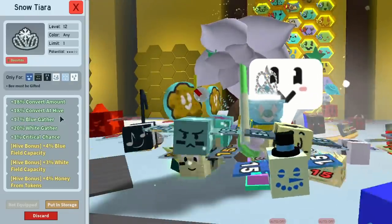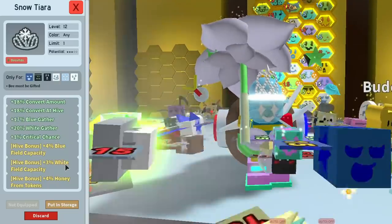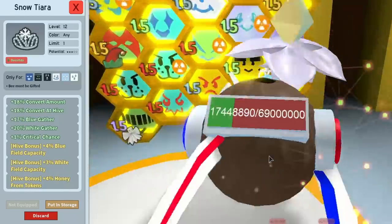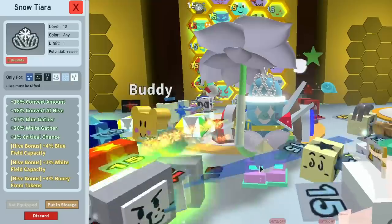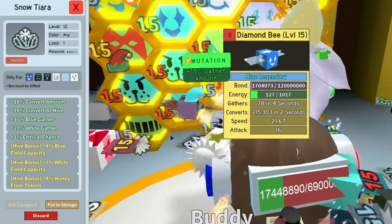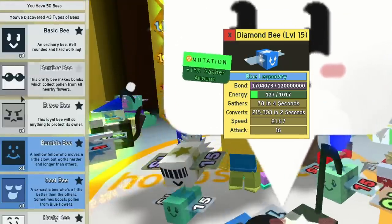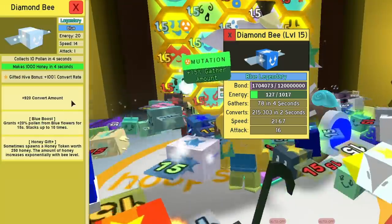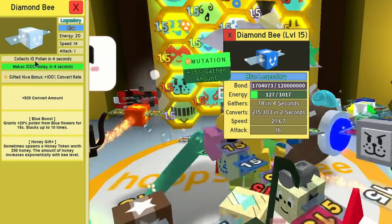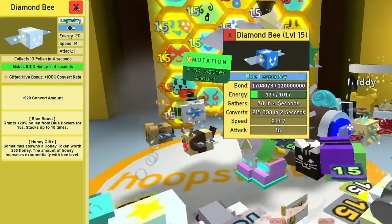Let's figure out which bee is best for the snow tiara. Its bonuses include blue gather, white gather, critical chance, blue field capacity, white field capacity, and extra honey from tokens. I think the game gave us a hint — it should go on the diamond bee. Let's check the diamond bee's stats: it has blue boost, the honey gift token, and it collects 10 pollen in 4 seconds. But it doesn't have any attack.